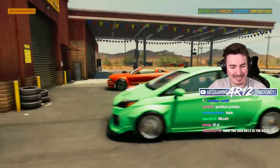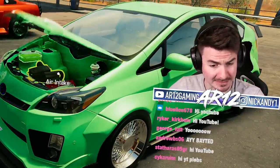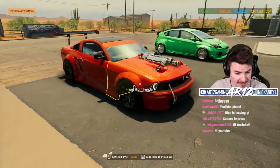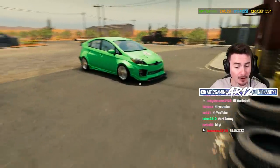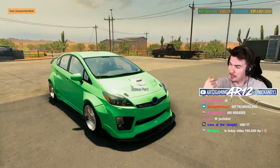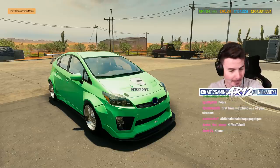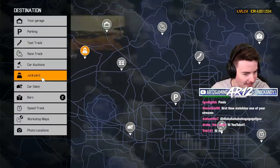Welcome back to Car Mechanics Simulator, where recently we've been building some ridiculous cars. Our Ford Mustang's got 50,000 horsepower, our Prius has 100,000 horsepower. And I was thinking, we could do better than that today. This won't go well. Alright, off to the junkyard.